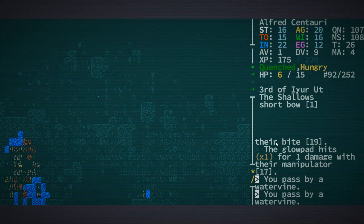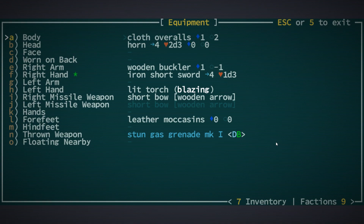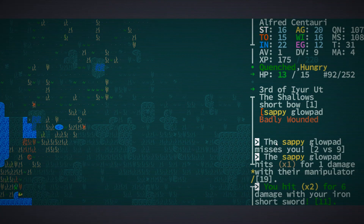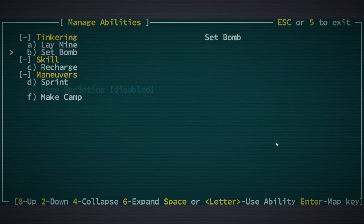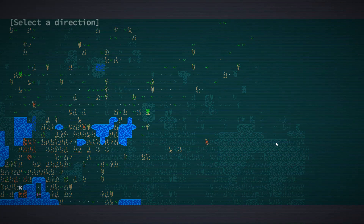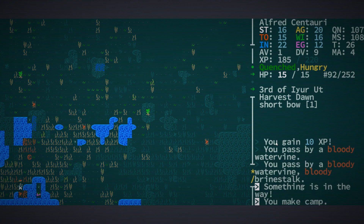Oh, it's actually day now. I think it automatically extinguishes the torch, but let me just extinguish it for now. I'm curious — if we're standing next to this corpse, will that let us make a camp? Make camp... oh wait, hold on. We can't make the camp right here. Can I interact with it? How do I do that? I think we need to be able to harvest food to make a meal, so we need to level up first.